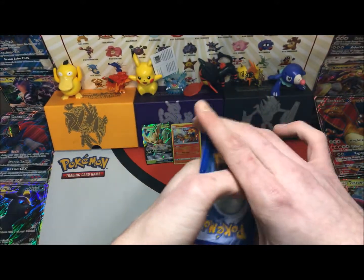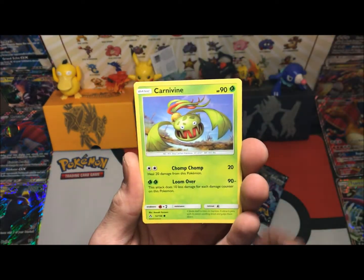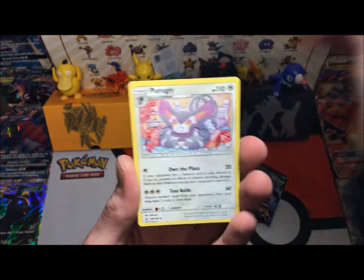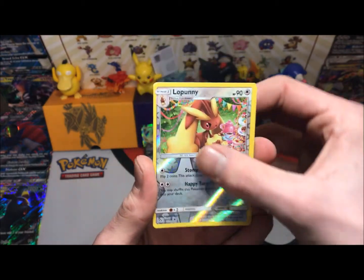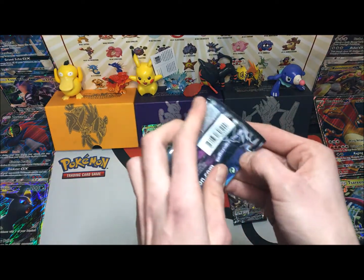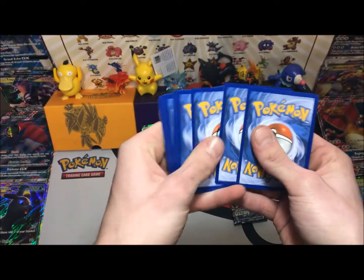We have our Eevee with a different art, a Sneasel, a Carnivine, a Bibarel, a Passimian, a Passimian, a Unit Energy, a Purugly, a Grottle, our reverse is a Lopunny, and I'm pulling a regular rare. Let's get into our fifth pack — make sure you all love those code cards!